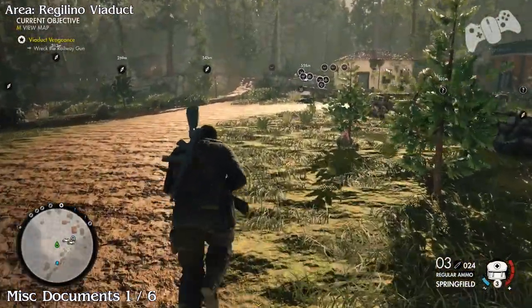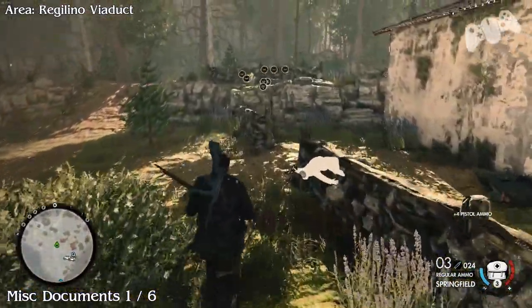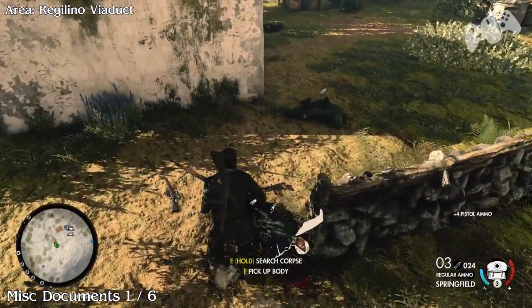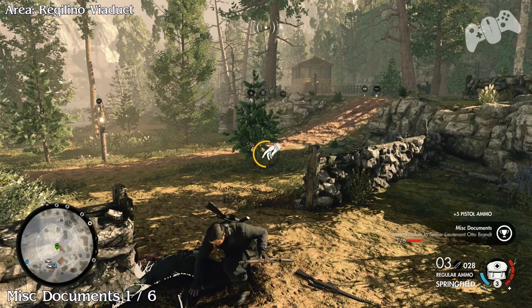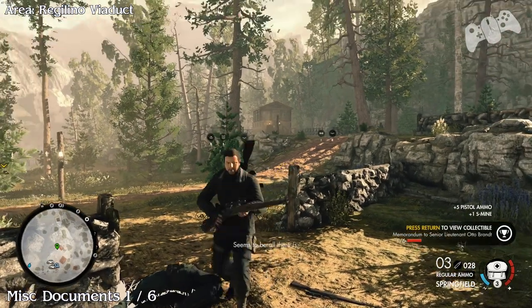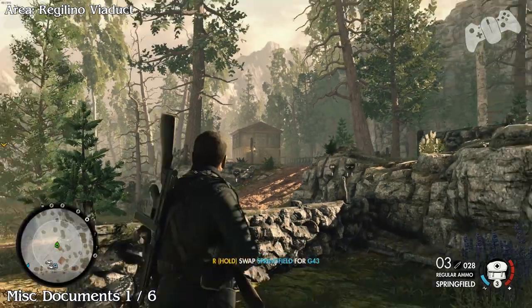Document number 1 of 6. In the same area there will be another officer, and on the officer you will find a document. The officer will be located in the direction of that house, so he will be patrolling in that section.